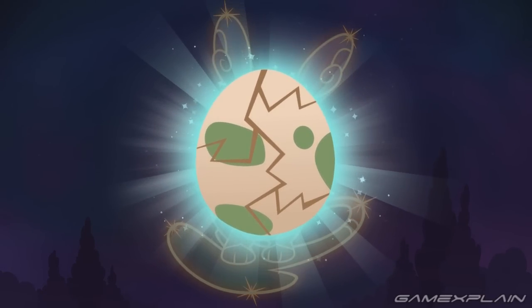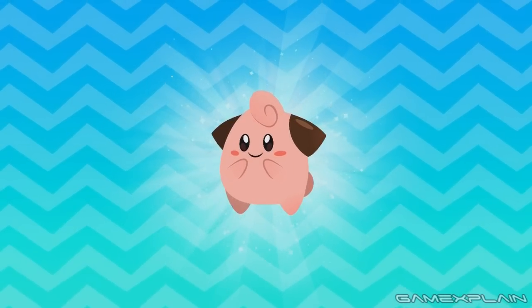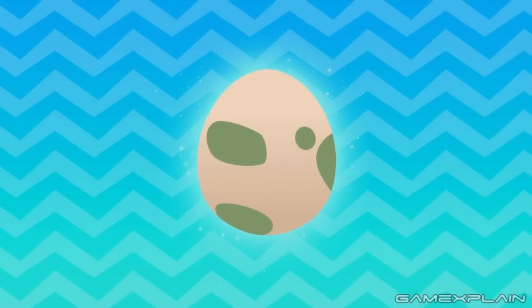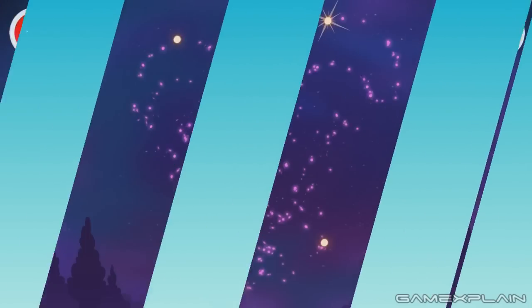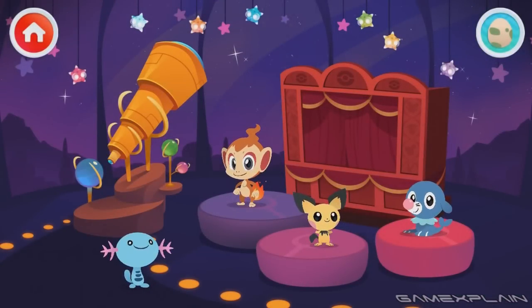Your egg is hatching! We got Cleffa! Now you can play with it in the playground! So as you play the games, you get rewards in the form of Pokemon eggs, and that gives you more buddies to play with. That's a nice little progressive reward system for kids — keeps them playing, keeps them active.